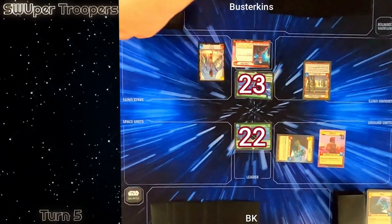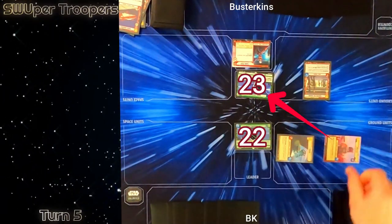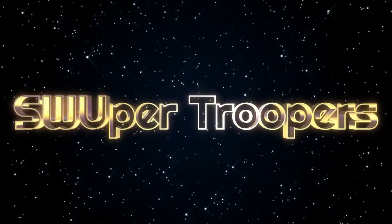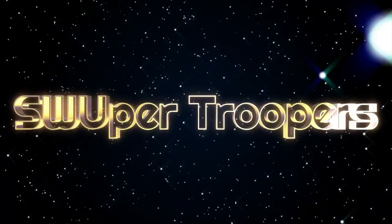I take my next action and attack into his base with lethal damage from Boba Fett, making me the winner. Good game buddy. Game one was really tight and game two Busterkins ran out of gas a little early, but we still had a ton of fun playing. We hope you enjoyed the video — please like, comment, subscribe, and tell your friends.